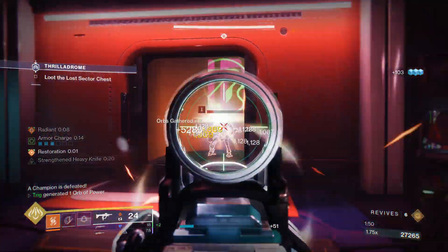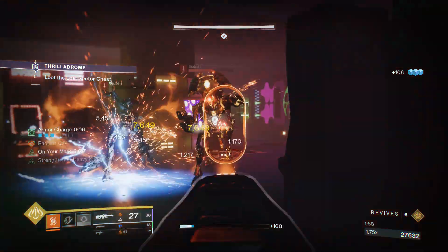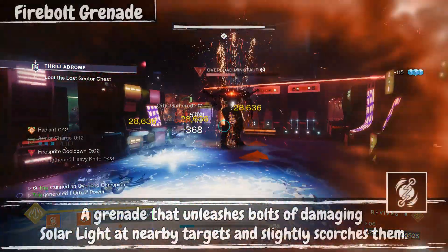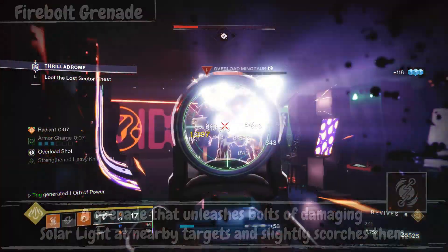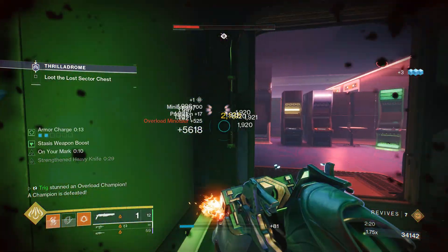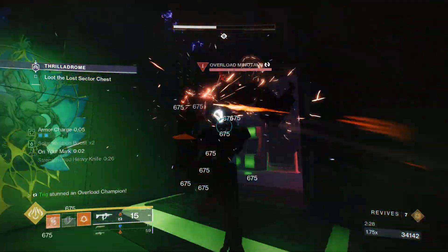For our class ability, we are using Gambler's Dodge so that if our melee wasn't enough to kill something, or maybe we just missed, we can easily refresh our melee with no hassle. Just be sure to get a kill with the melee next time to refresh your class ability. For our grenade, we will be using Firebolts, because with our artifact mods these grenades deal crazy amounts of damage and provide 2 grenades. This makes it easier to scorch targets and get ignitions off with our throwing knife, or maybe just a two-grenade combo for an easy ignition. For our super, I chose Blade Barrage for another quick source of burst damage.